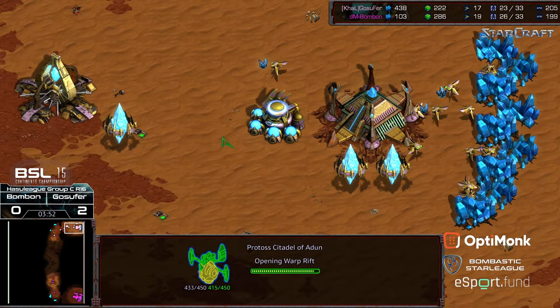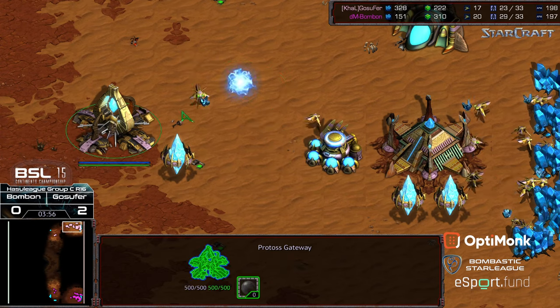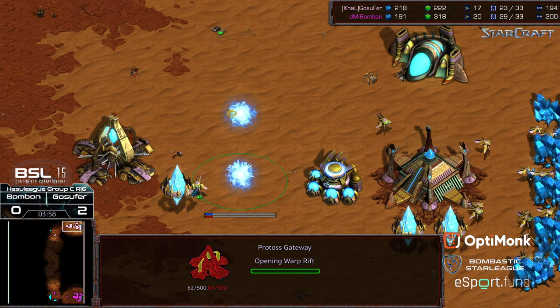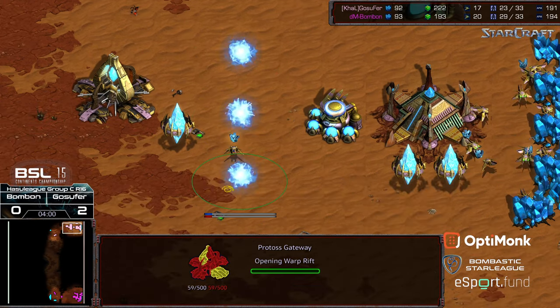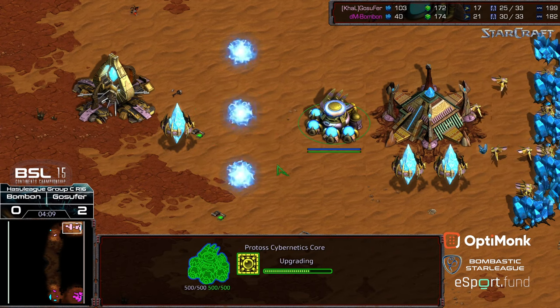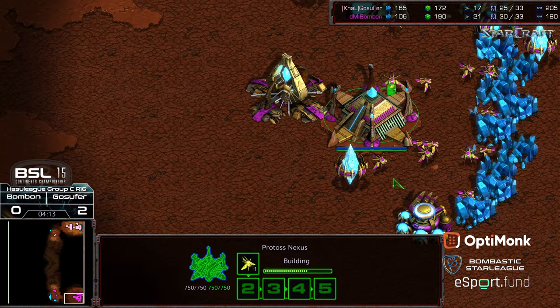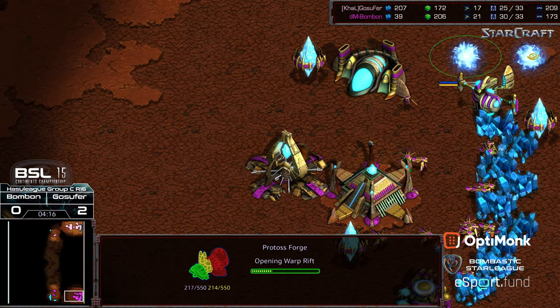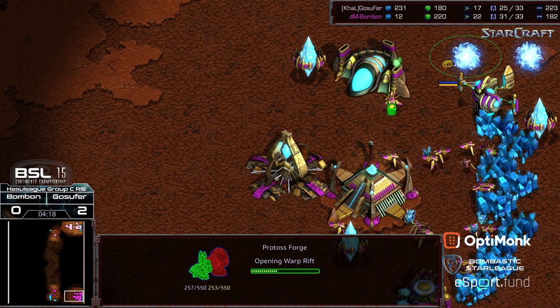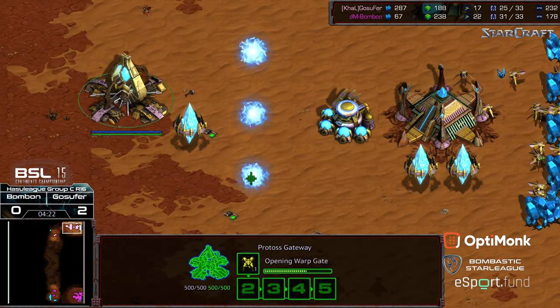We do see the citadel of Adun, so we're definitely going to see DTs here from bonbon. Second gateway goes down, and a third gateway from Gosephur — so Gosephur is going up to four-gate again. He was thinking, you know what, it worked last time, we caught him off guard, so let's just go ahead and go to four-gate. Here's the problem for bonbon: he's going to have dark templar, but all he needs to do is hold — there are going to be a lot of zealots and a lot of troops on the ground.